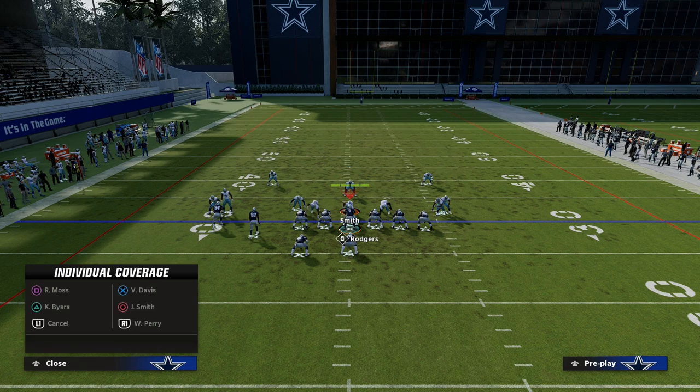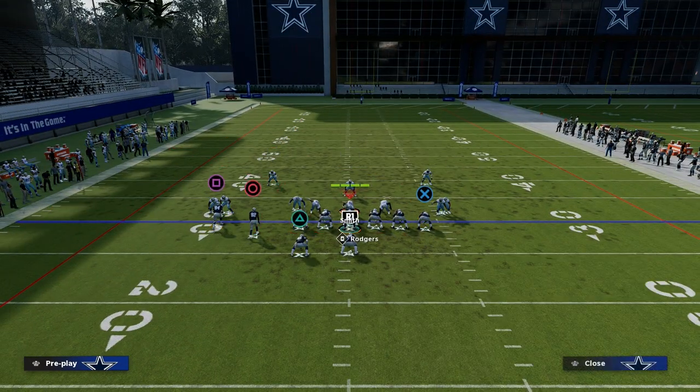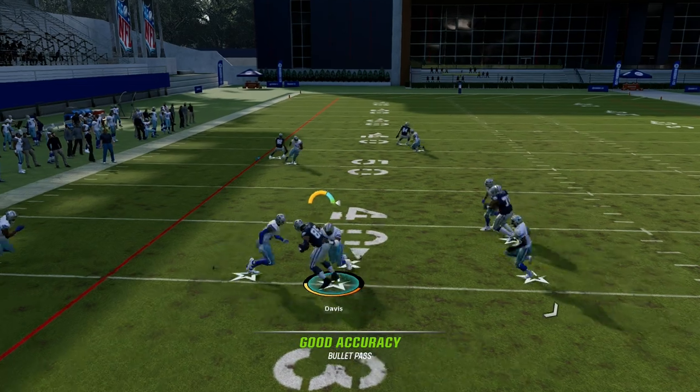The other reason why this should be really effective against man or zone is the tight end route over the middle. When you drag him, a lot of times he's going to beat man coverage right in this little pocket right there.